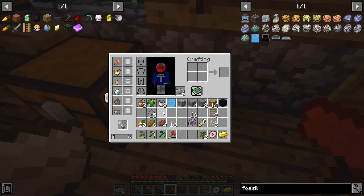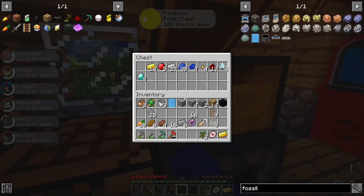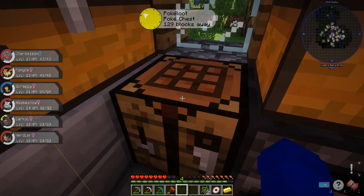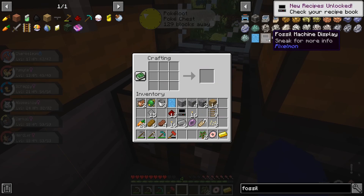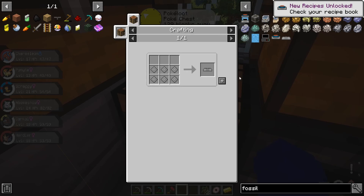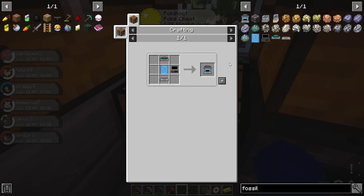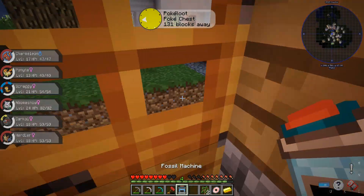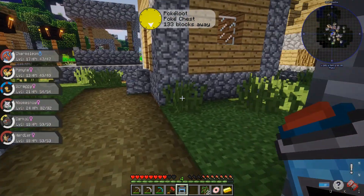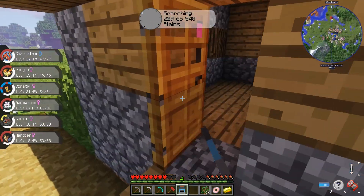We're gonna go ahead and craft the stuff we need to craft. I need some of that, so we'll begin with the fossil machine. I love that I can just do this — makes it a lot easier. There we go, we got all the pieces we need, and now all we need to do is click this and kaboom — our machine is complete!